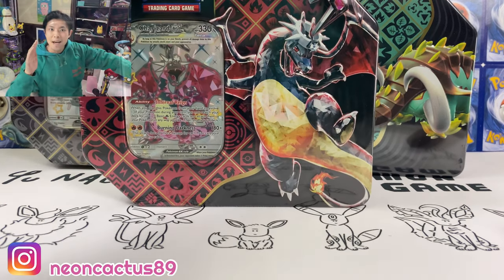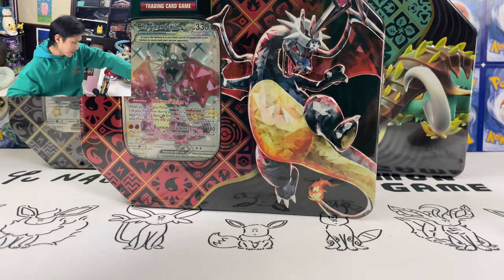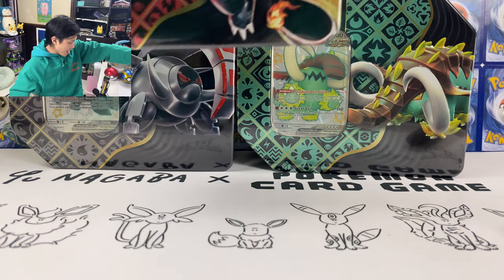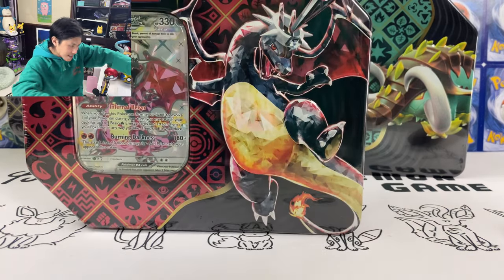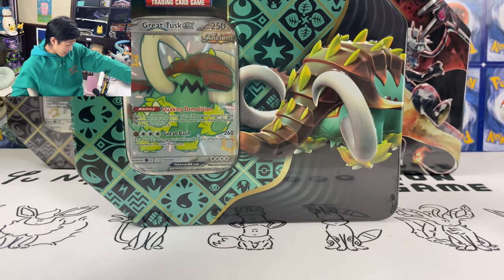What is up you guys, NeonCactus here today. I'm back with some more Paldean Fates. I still haven't opened the tins yet, so let's see how the pull rates are. We got Charizard, Great Tusk, and Iron Treats here. Let's save Charizard last — let's open the Great Tusk tin first.